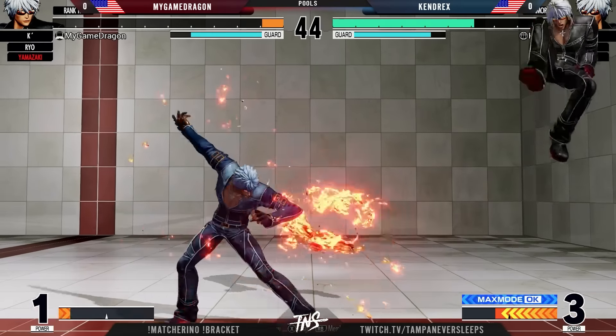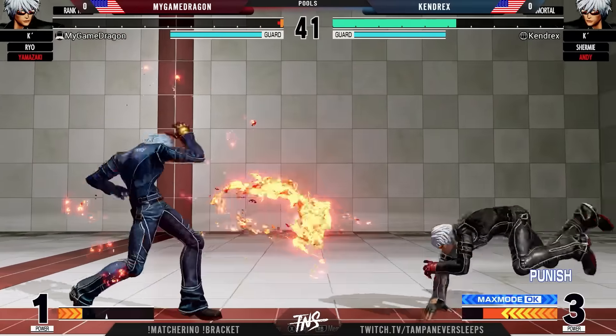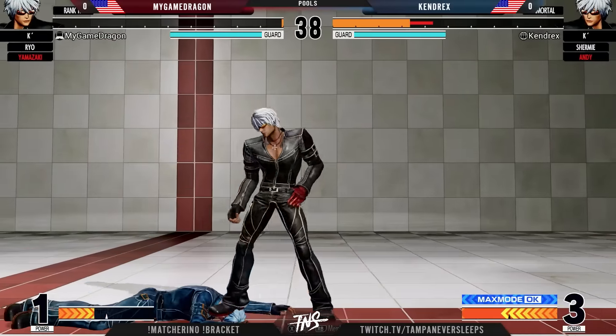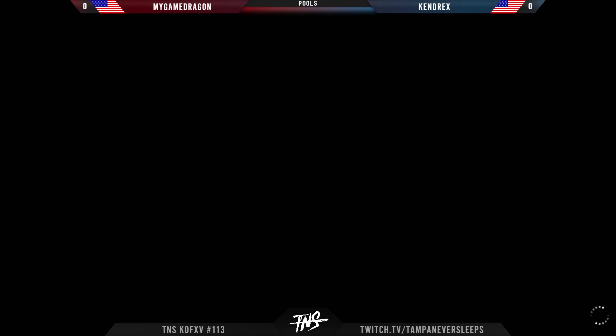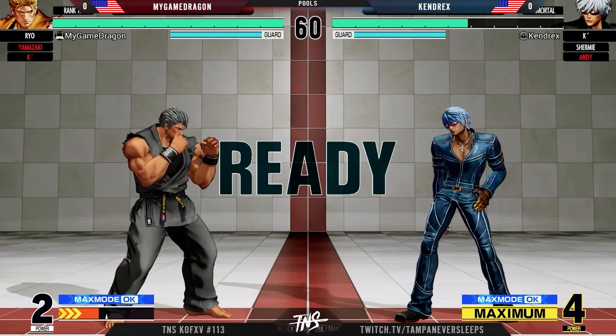Anti-air. Game Dragon trying to get as much as he can — this should be a dead K-Dash. Using the advanced strike guard point to just get through that move. But a big whiff there on the 2C, meaning that Kendrix is going to take the round and is now sitting at max meter here with K-Dash, ready to cash it all in on Ryo.